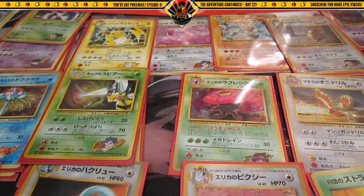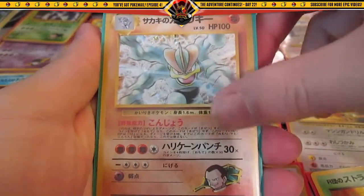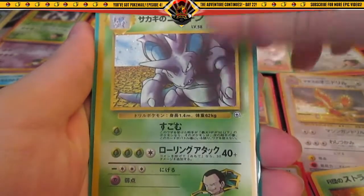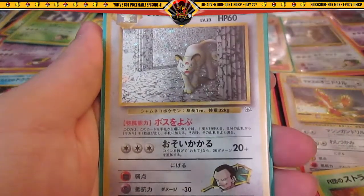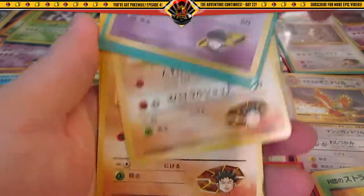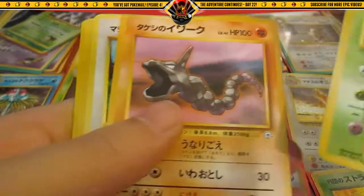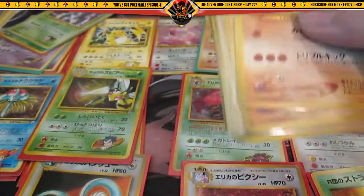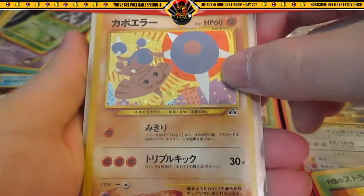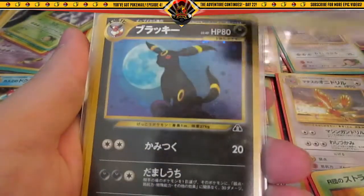If you guys have any of the English Gym Heroes or Gym Challenge in unlimited or first edition, I really want those cards — I don't have any of them yet. Here's another Giovanni's Machamp, another Giovanni's Nidoking, another Giovanni's Persian, another Rocket's Mewtwo — told you guys I had around five of them. Then more Gym Heroes and Gym Challenge commons and uncommons — I think I almost have the complete set. Then another Neo series with some more holos: holo Hitmontop, Porygon, Smeargle, another Tyranitar.